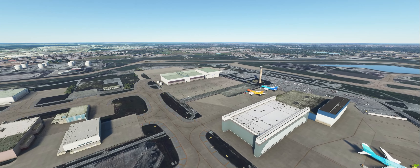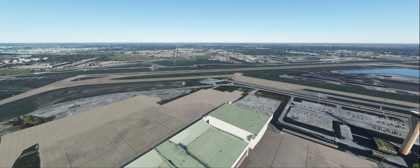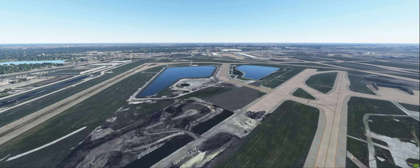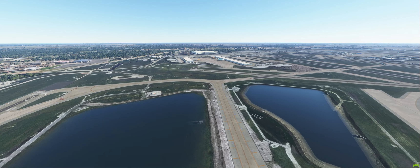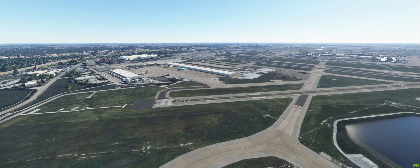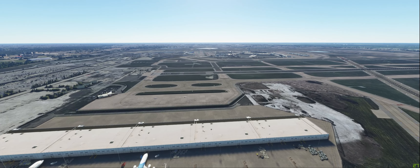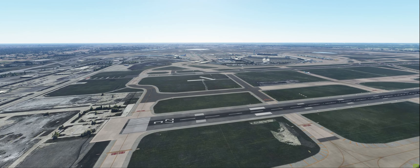As you can tell, O'Hare is not small. You may think $20 for the scenery is kind of high — it certainly is up there. I think the highest I've seen for scenery is $25. It's not cheap, but if you fly into O'Hare or you're from the Midwest, the Chicago area, it might be worth it to pick this up for $20. There's a lot of work and detail that's gone into the scenery, it performs fairly well, and it's probably worth it if you're a frequent flyer into this area or want to add it to your sim library.